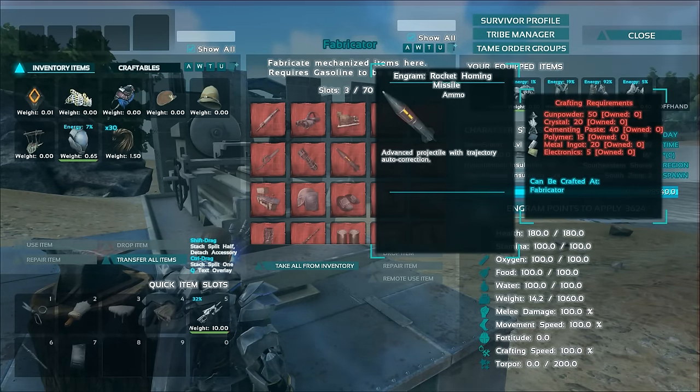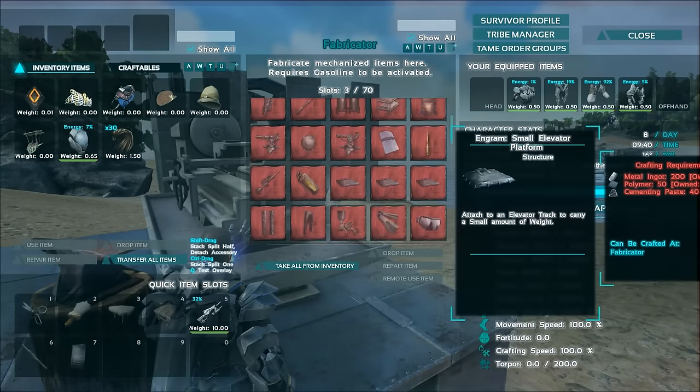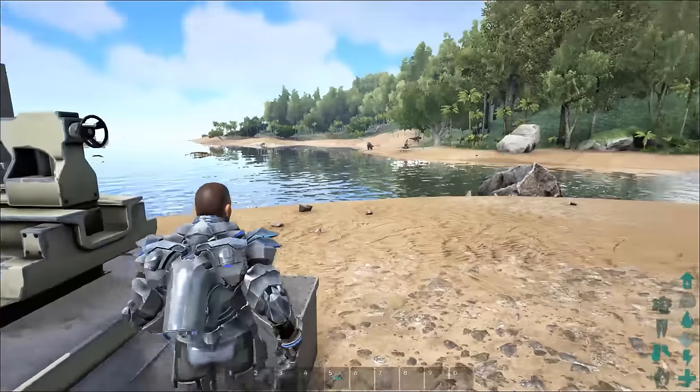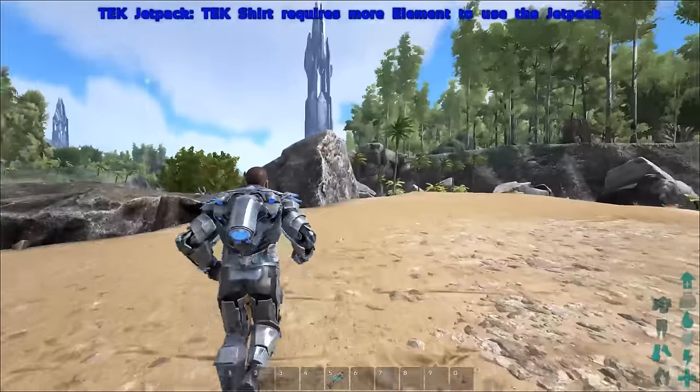Check the new engrams, see if there's anything new. It's not needed in tech tier. You guys know what wool is used for, let me know in the comment section — you guys will figure this stuff out before I do. I'm checking everything to see if wool is needed. Gas mask? Rain throwers? None of that is needed. That's very upsetting. I don't know what wool is used for.